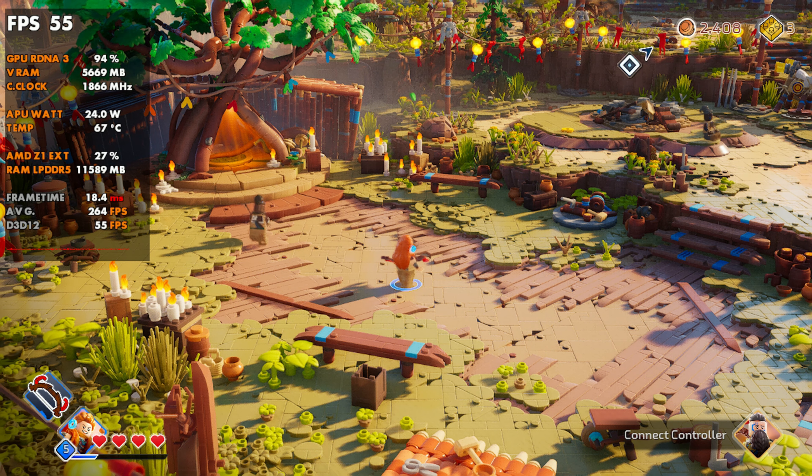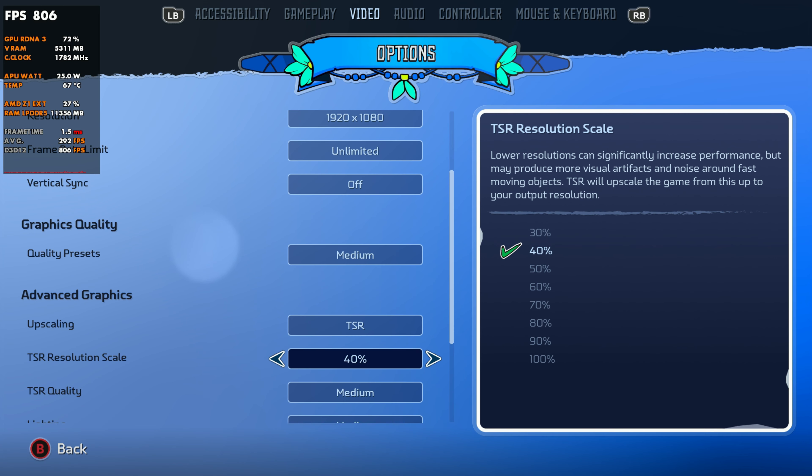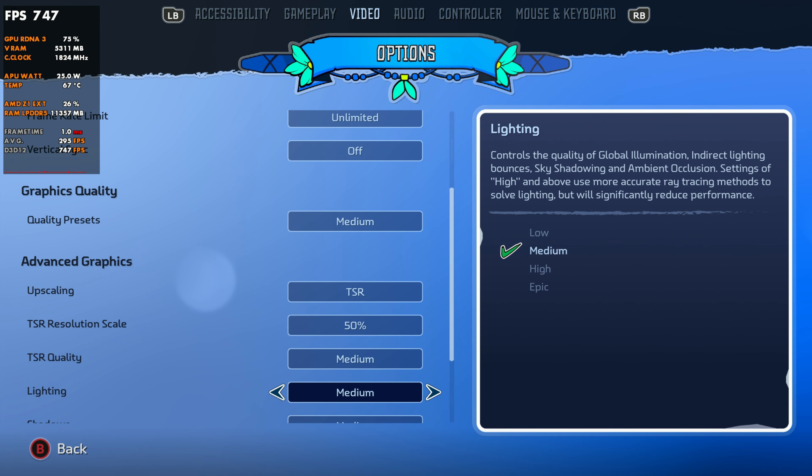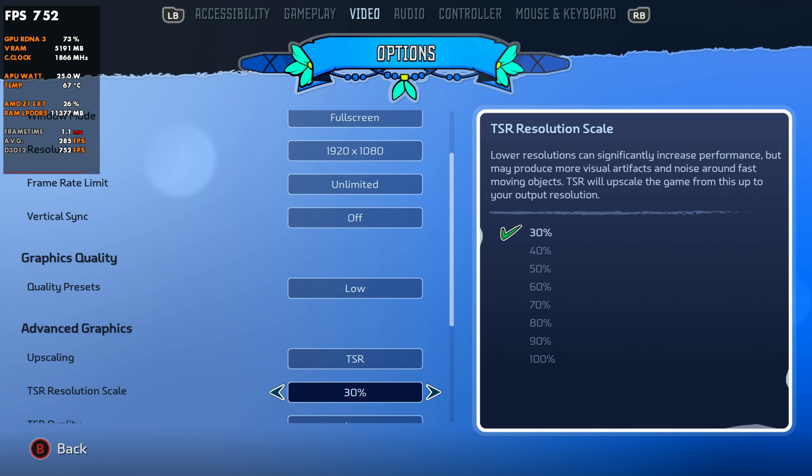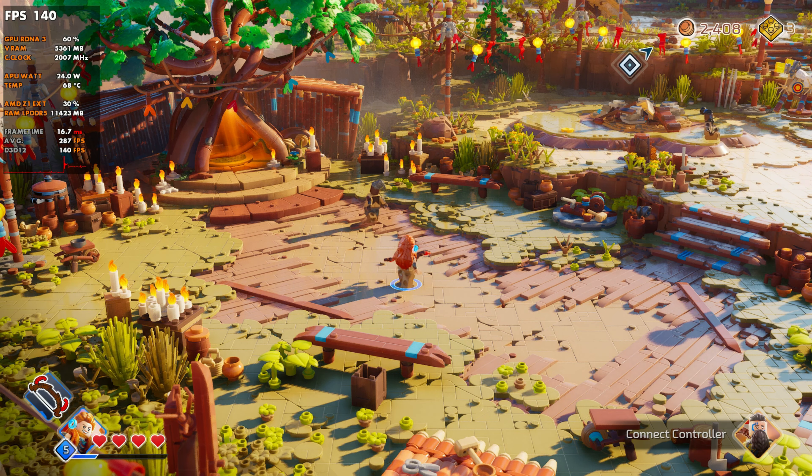So obviously 1080p to 900p to 720p gives quite an increase in performance. Tweak your TSR for the image quality and FPS you want, and low, medium, or high will all affect things as well. Going into medium settings and sticking with 50% TSR, we'll be at around 47 FPS instead of 34-36 with high — so quite a big difference just from changing the quality settings. Then going to low with 50% TSR at 1080p, we'll be at around 58 FPS — a nice jump, almost pushing 60.